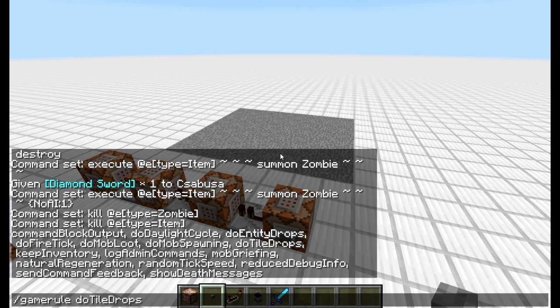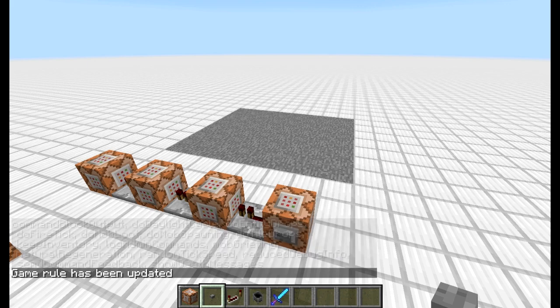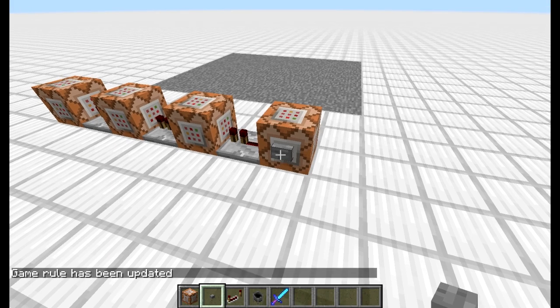Az elnyomtam. Do Tile Drops. Azt. Ezt be kell kapcsolni. Igen, tulajdonképpen ez a hátránya a szerkezetnek, hogy ebben az esetben nem működik, hogyha ez ki van kapcsolva. De hát szerintem kalandpályán legyen bekapcsolva.